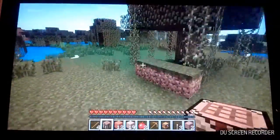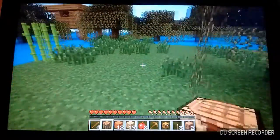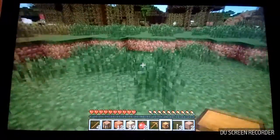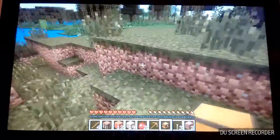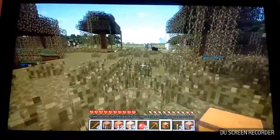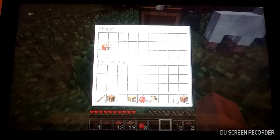Anyway, I just found a witch's hut. I'm not going to explore that until I build a chest around my spawn point so I don't just lose all my stuff. Over by all this sheep, I will lay my chest and put everything into the chest.